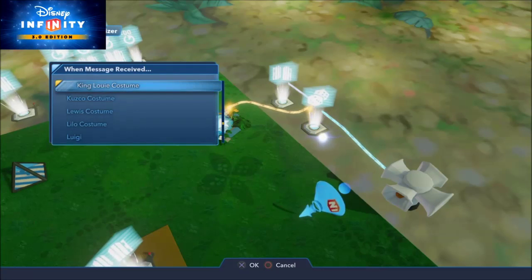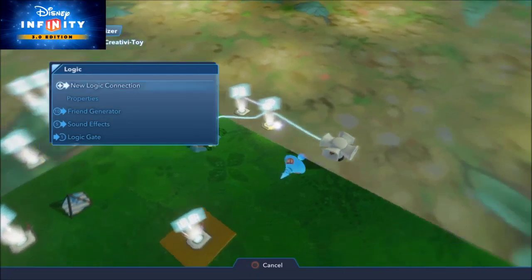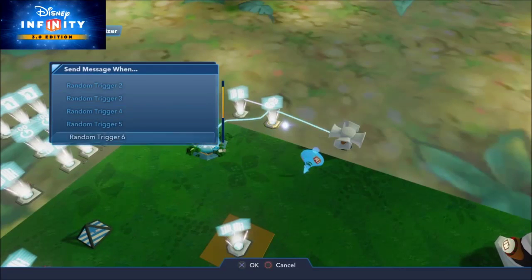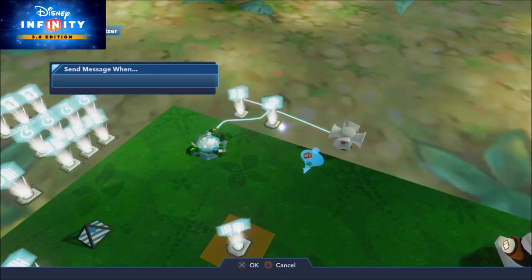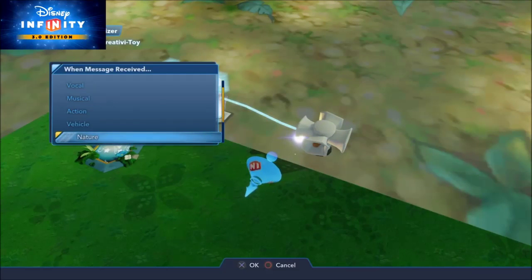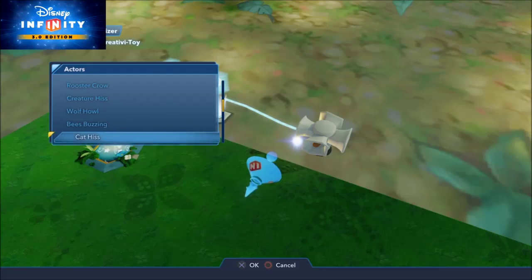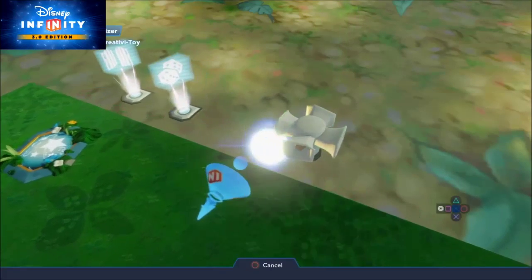Who do we have next? We have the King Louie costume. That should be fairly easy — that was random trigger six. I believe we have monkey. Monkey right there.